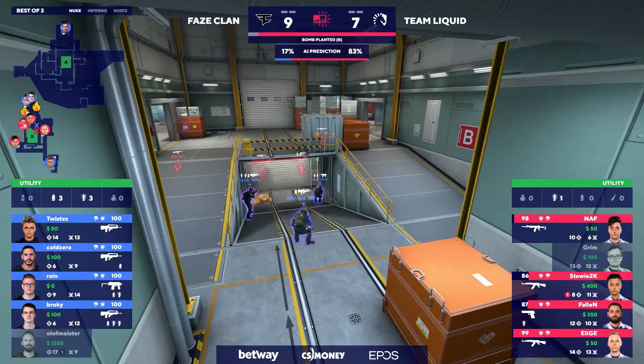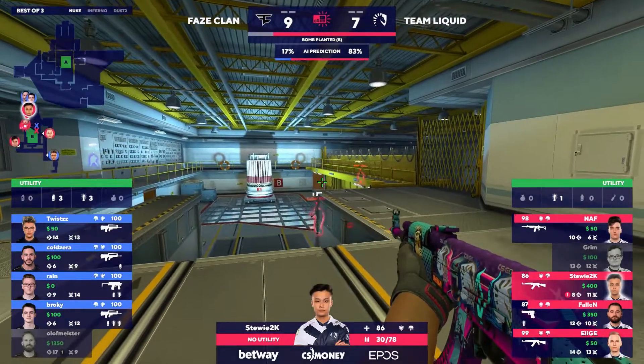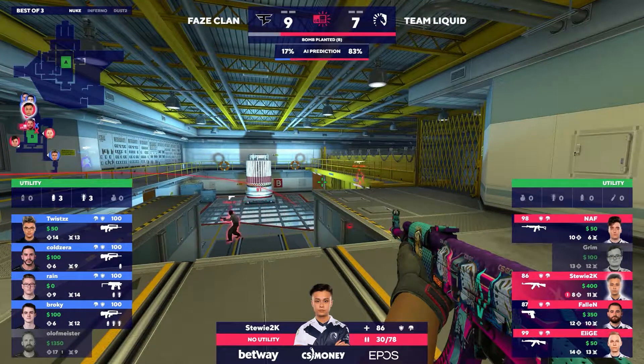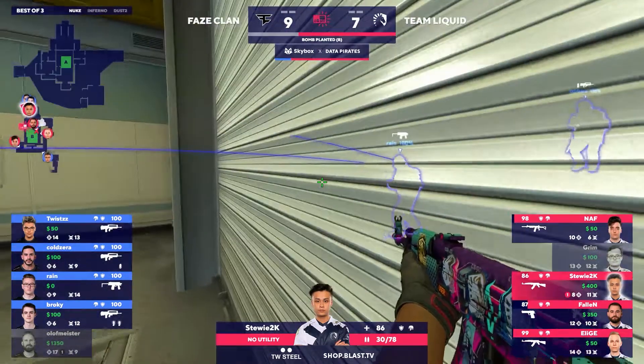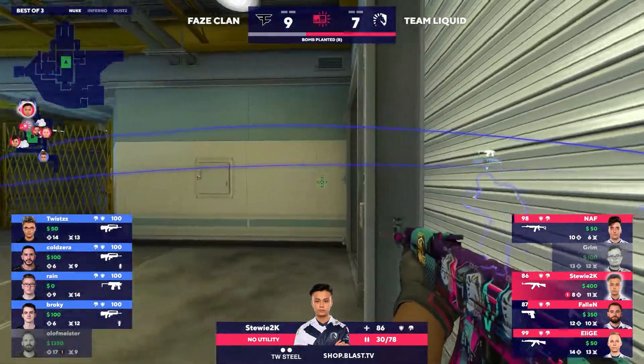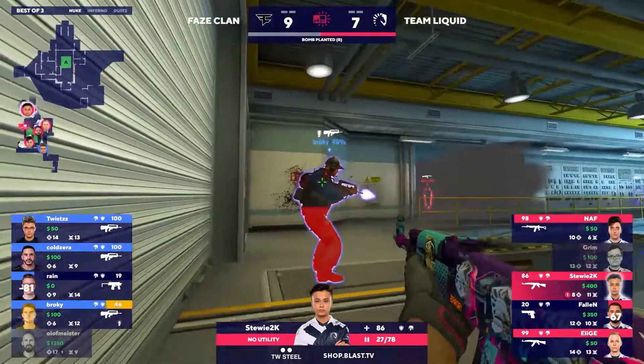Now they put down those Molotovs instantly — they want the bomb plant, but it means they have nothing left for the after plant. This is going to be a long after plant. FaZe, on the other hand, have a lot of nades. They can cover this entire bomb site in smokes and just try to make sure they can get in. Stewie going to turn for the nades — hopefully someone's covering his back.